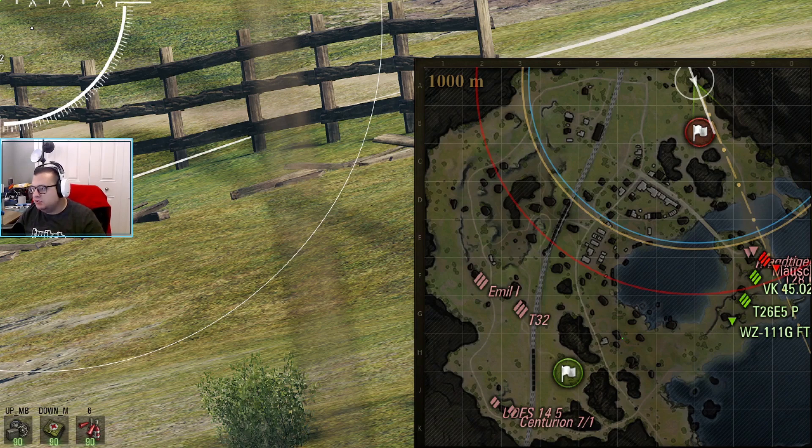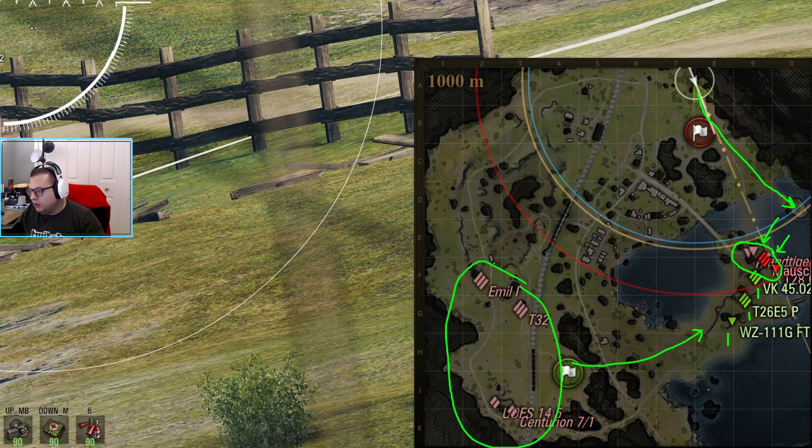Let's pause and look at the minimap. You have four tanks on the enemy team. We know the Cent is close to a one-shot, we know the Emil is a one-shot — this game is 100% still winnable. What I would be looking to do is get over towards the peninsula as quickly as possible and help with these heavies down here. If you can keep your VK alive, your T26E5 alive, and especially your WZ 111 GFT alive — just being in this location will force them to move and take the pressure off.